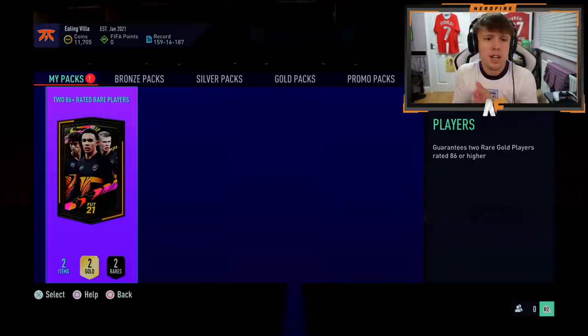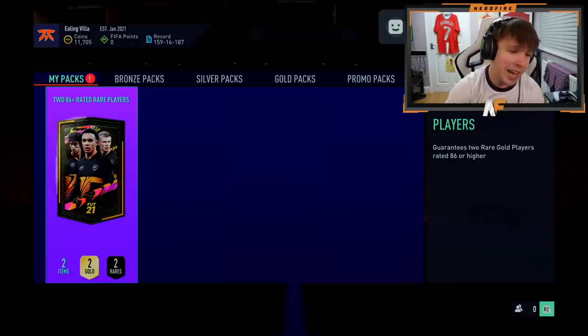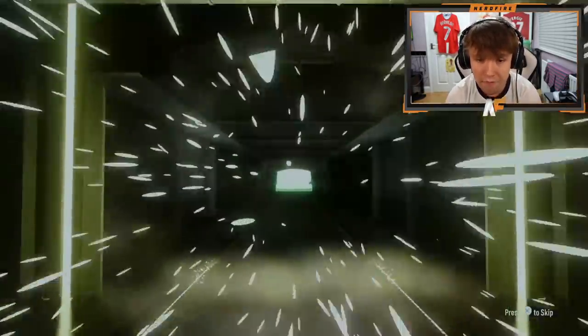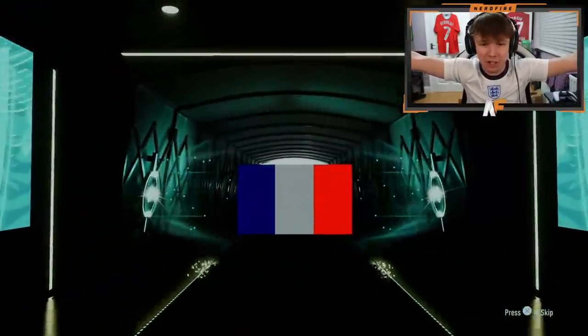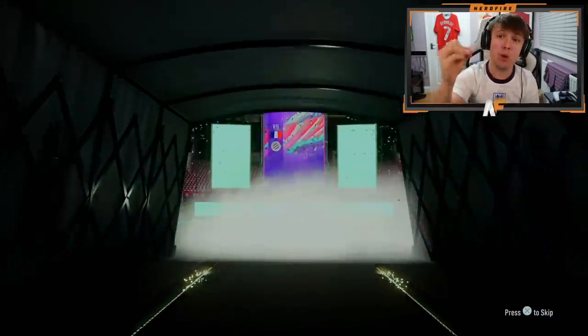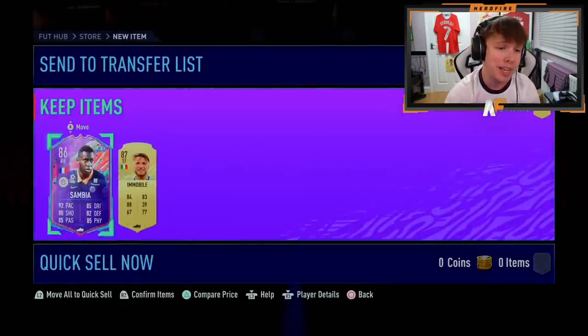Still looking for our first FUT Birthday. I want to see how many packs it takes us to get one. Come on - FUT Birthday! Yes! Who's it gonna be? French - it's Sambia, who's got a very nice card. He could play in numerous positions - five star skills, four star weak foot. That is not a bad pack at all.